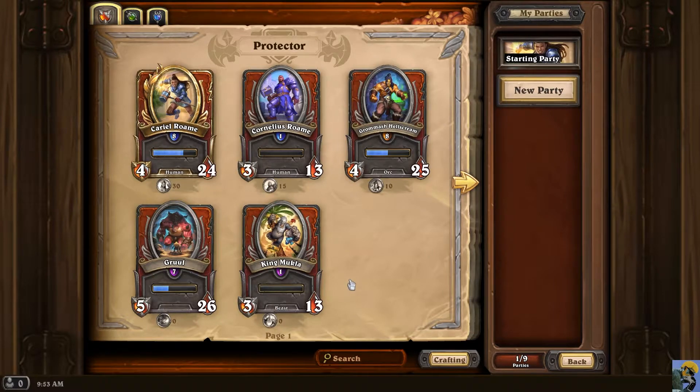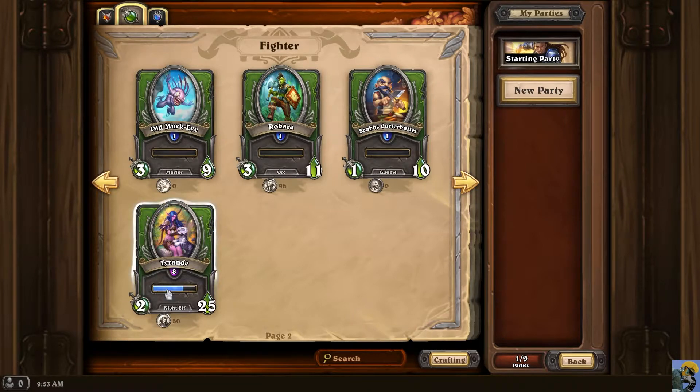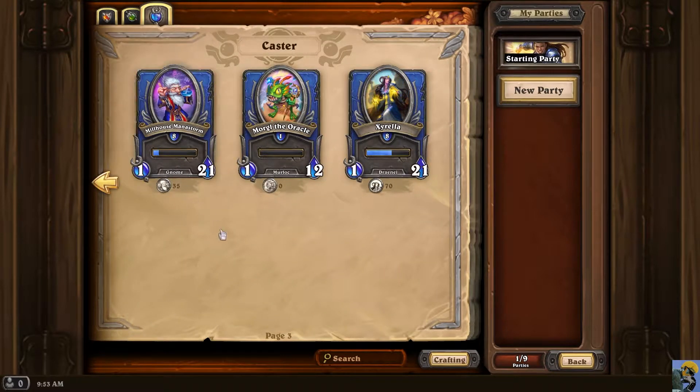The Hero Tavern shows you who you have on your team. Right now I have four Protector Class, which are the red cards, four of the Fighter, which are the green cards, and three of the blue Champions, or Mercenaries as they're called. It looks like Zarela — who's kind of my healer effectively — has enough of these shards to level up an ability. The way this game works is your Champions, or Mercenaries, level up.